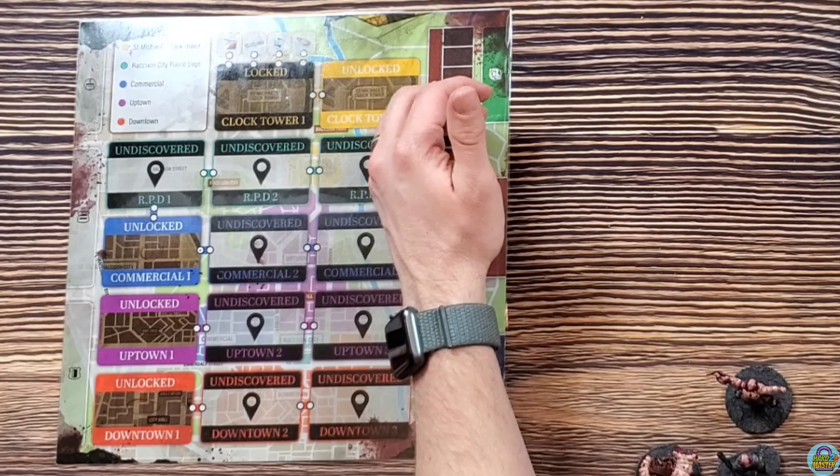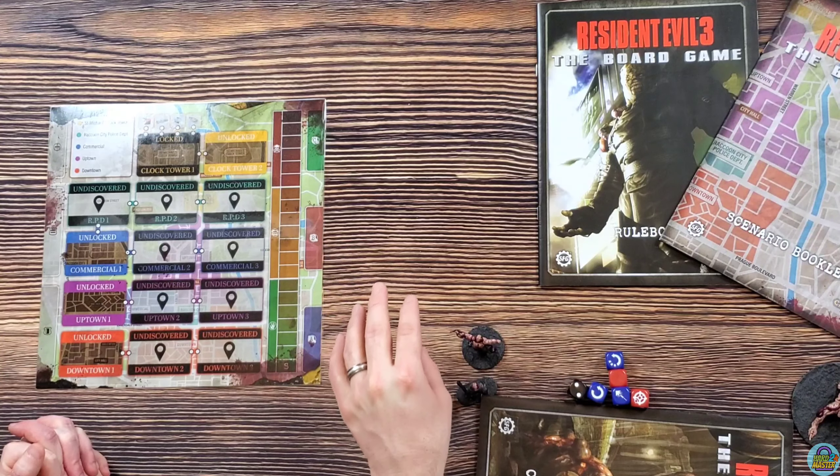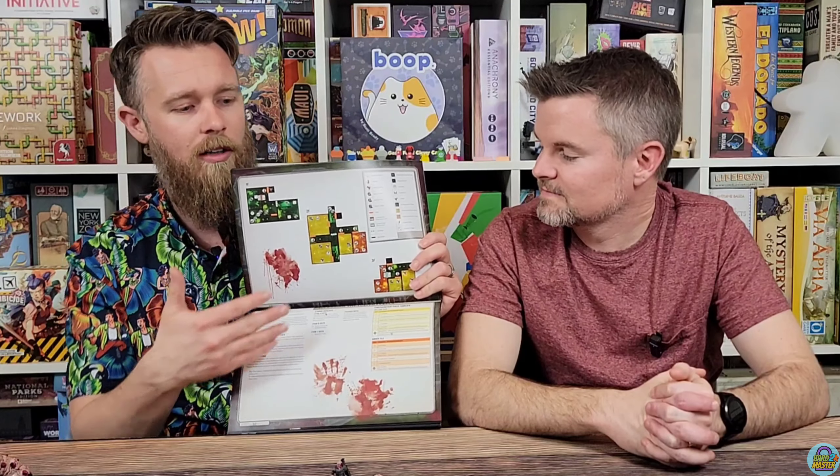With the expansion, you add more scenarios. There are eight scenarios that have to be played in order. Once you finish Clock Tower 2, you move that tracker down exactly 12 spaces, and then you start the campaign from there. You're still looking for item C items, but you're not just going around finding item B items anymore. You're going to set up the scenario and start with Hospital 1.